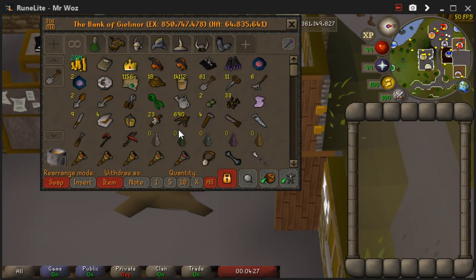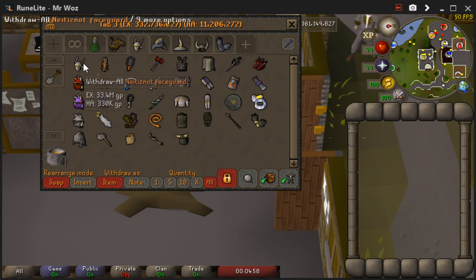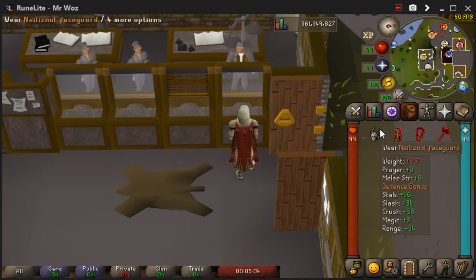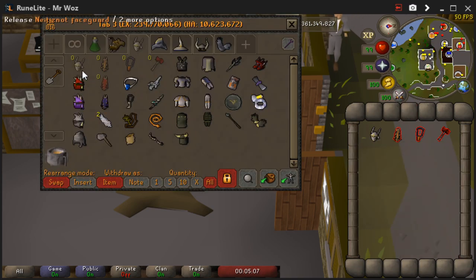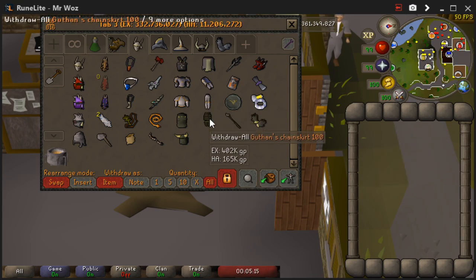The third tip is placeholders — I think this is the number one most important thing to keep your bank looking perfect at all times. I'll go on the melee tab to show you. As you can see how I've organised this — if I didn't have a placeholder and I took something out, when the bank is closed the item would move to the first slot. But with a placeholder enabled, when you take items out it shows zero but stays in the same place. So if you were doing a task you can equip it, go back to your bank and it's still there in the exact same spot. Just deposit it all and it's right where you left it. It's just so handy.